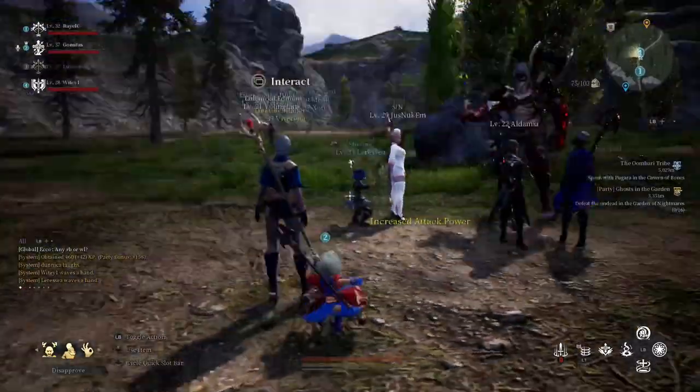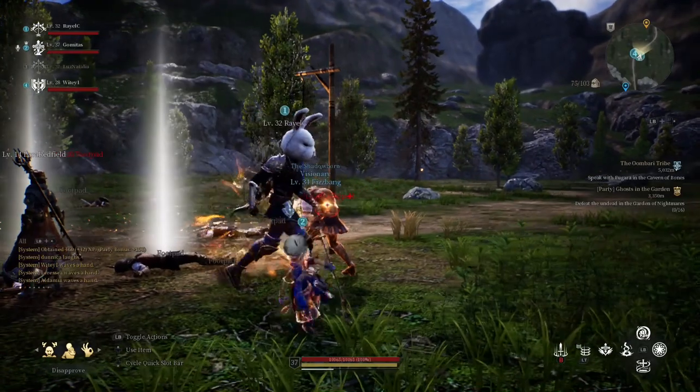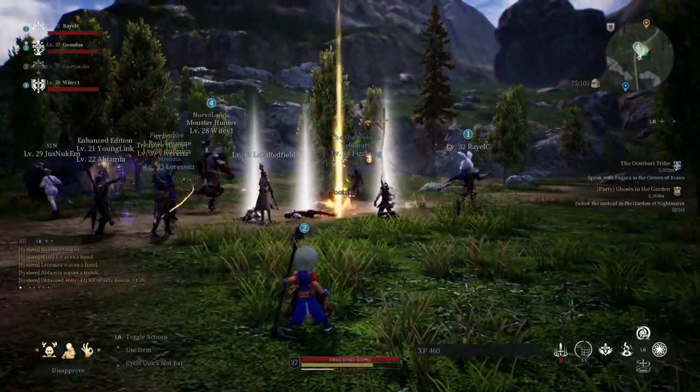La segunda habilidad permite realizar un salto hacia atrás golpeando al enemigo, aunque está más orientada al PvP.